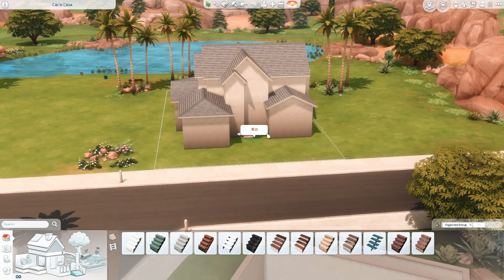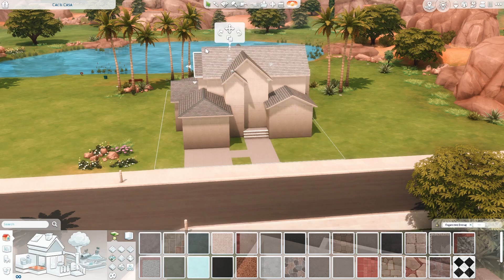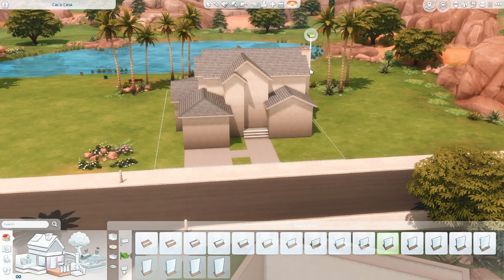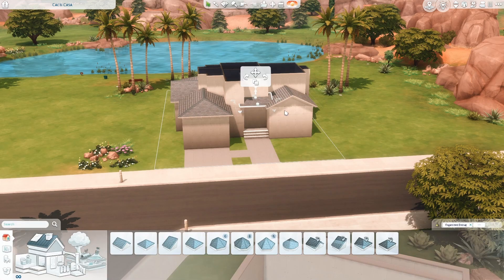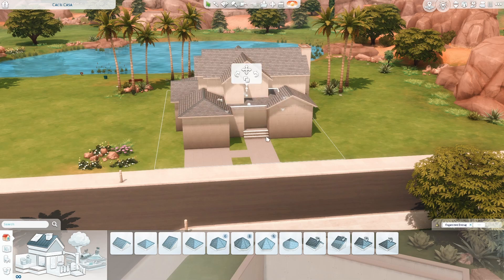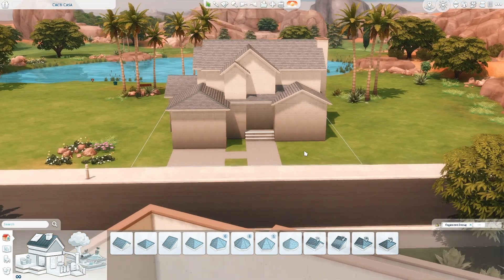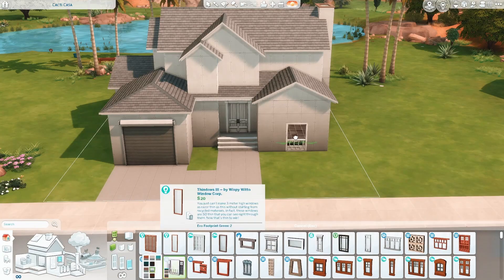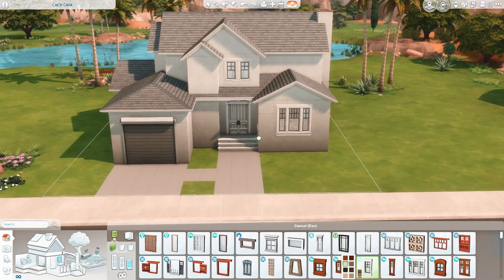When I was building this house I didn't really have much of an idea for what I wanted the theme to be. I just wanted to build an upper-class suburban house in Oasis Springs, and as I got further into the process it started to remind me of upper-class suburban houses I've seen in pictures from California. So I decided to lean into that, and the rest of the build is inspired by Californian houses.